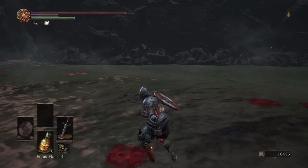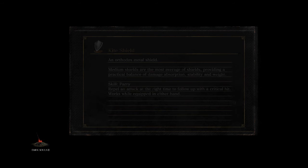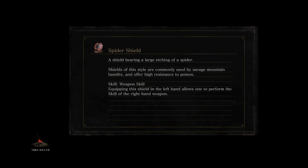From here, go back to the last bonfire. If you're worried about your souls, feel free to go back and level up. Next episode we start at the same bonfire and take out that worm — the electric snake. That's the end of this episode — thanks for watching.